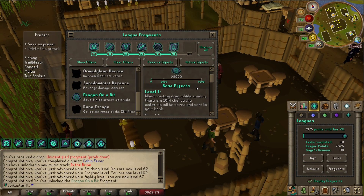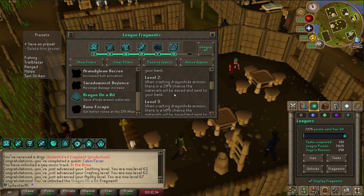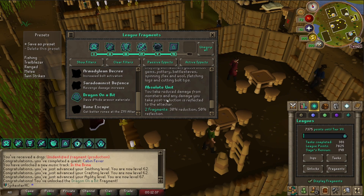When I'm crafting Dragonhide armor I save some of the materials. That's not too bad, but the reason this is good is because it has Absolute Units, so that's useful.